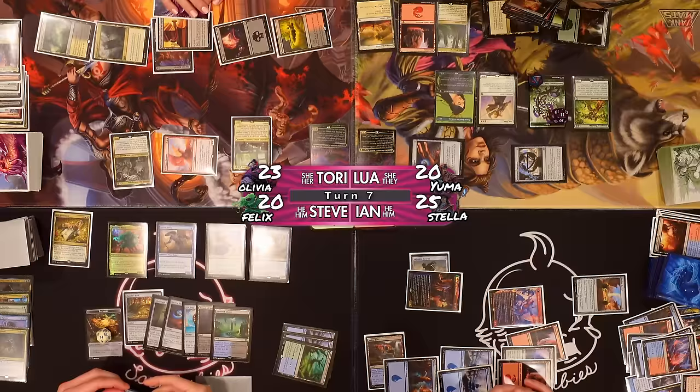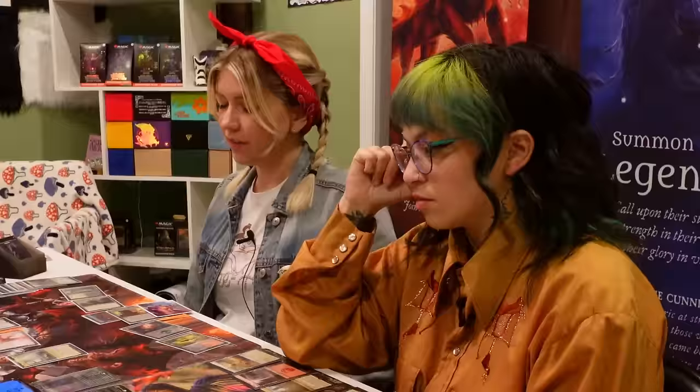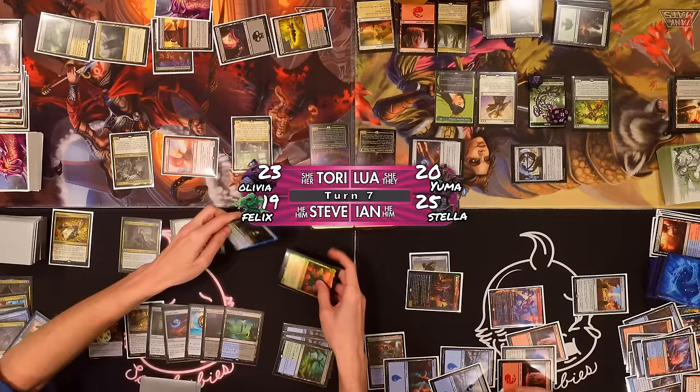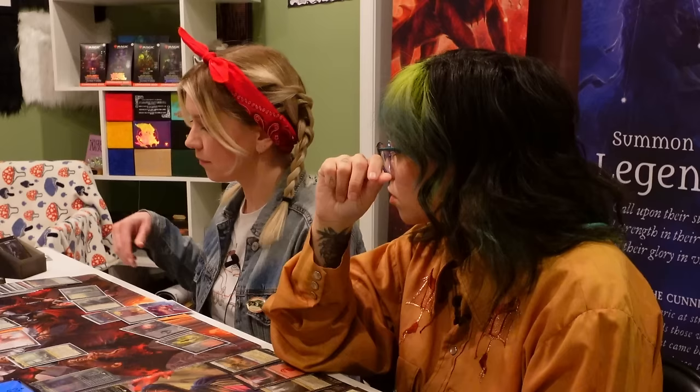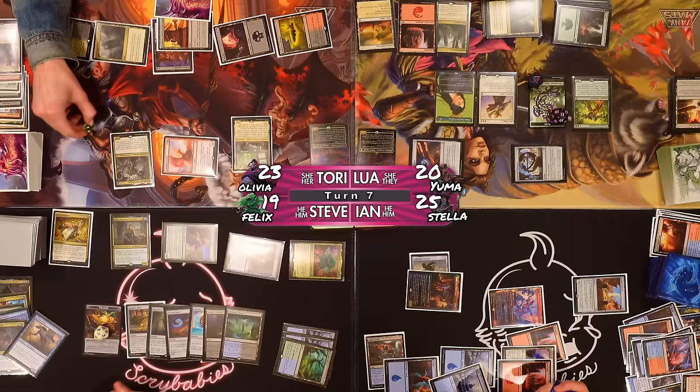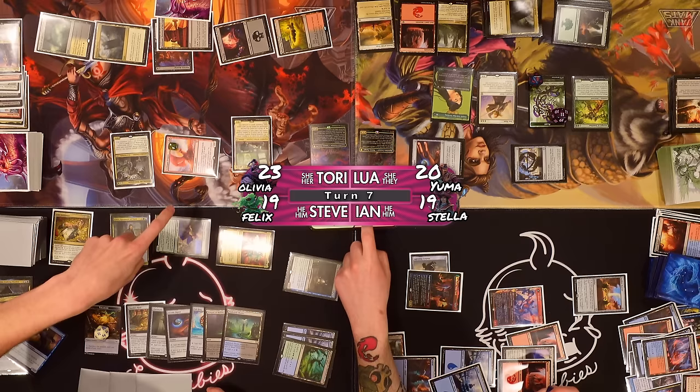I'm going to Eldritch Evolution, sacrificing Slither Blade — going to get a three drop and trigger Life Insurance. Edric, then combat. Cold-Eyed Selkie and Felix Five Boots at Ian, Solana Ledgewalker at Lewa — I'm gonna get a bunch of triggers. Brina trigger first — I draw a card, then put two counters on a creature; I'll put them on Goldspan Dragon. Lewa, you can't block this. Ian takes six. I'll draw two off Ledgewalker, two off Felix, and four off Cold-Eyed Selkie — four, five, six, seven, eight cards.